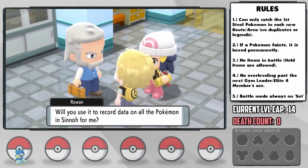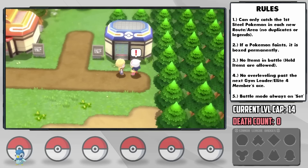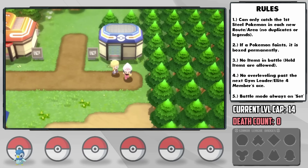Rowan requests that we help him fulfill the Pokedex. Up ahead of Sand Gem Town, Dawn tells us we need to go say goodbye to our family... and, well, what family? I don't even have a dad.